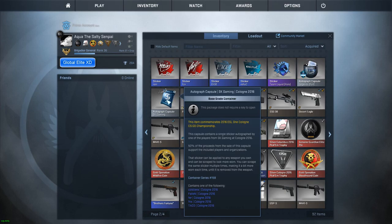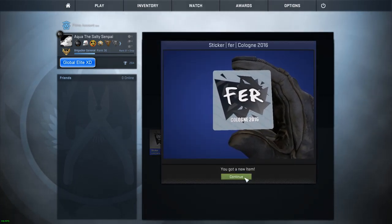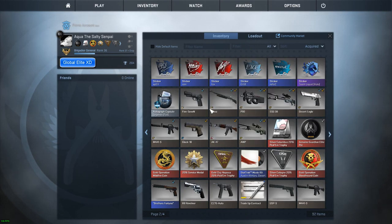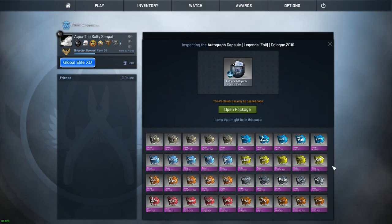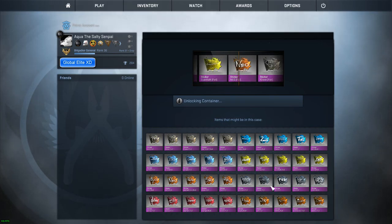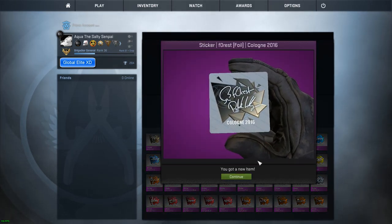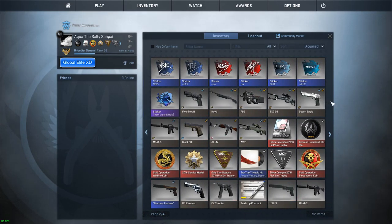Let's see what else we have — an SK and then we'll open up that last capsule. Hopefully Coldzera or Fallen. We got FUR — he is also a very cool dude and his signature is very big on the sticker, which is pretty cool. For the last capsule, my favorites would probably be the Navi foils or the Fnatic foils, or the Astralis ones look pretty cool. Let's just open it up. We got f0rest — the only problem is it's probably the most bland looking signature, but I do love f0rest, he's a cool guy.